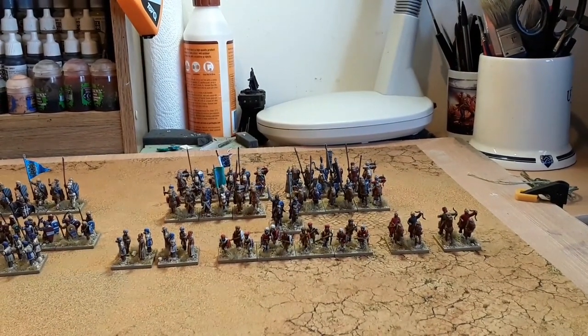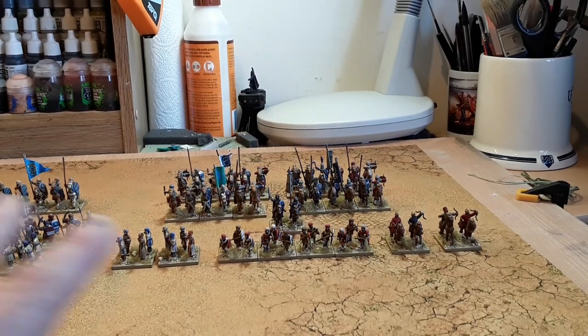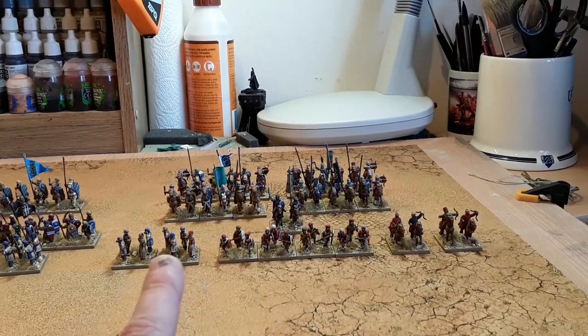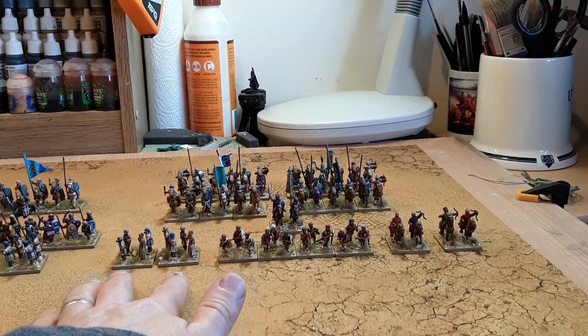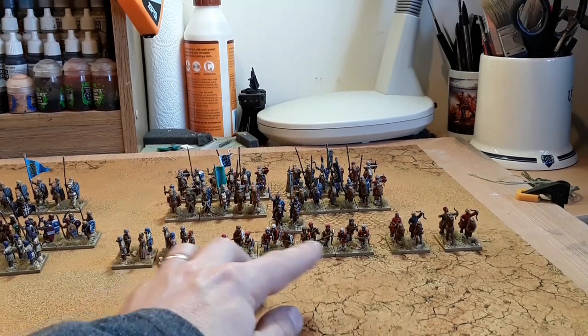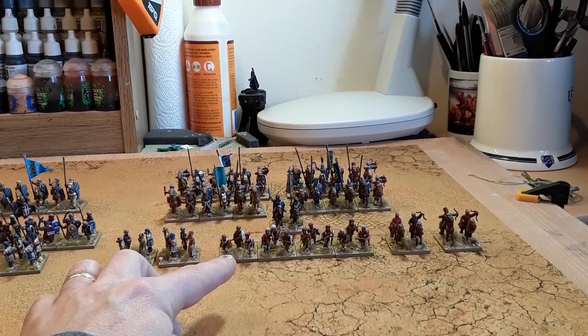The real power of the Muslim army in the Crusades was its cavalry. Over here we've got a cavalry wing, with some skirmishers attached to the front. We've got two units of archers in skirmish order, and then a large unit of four bases of Muslim javelin men.